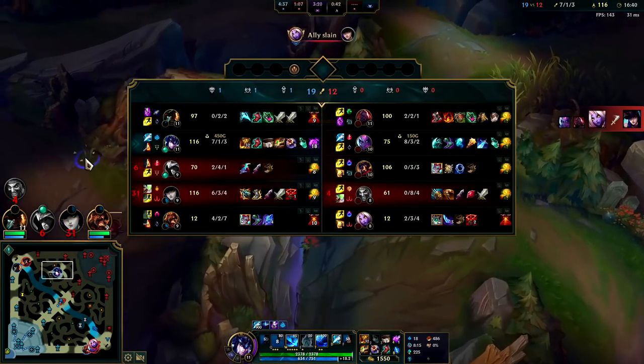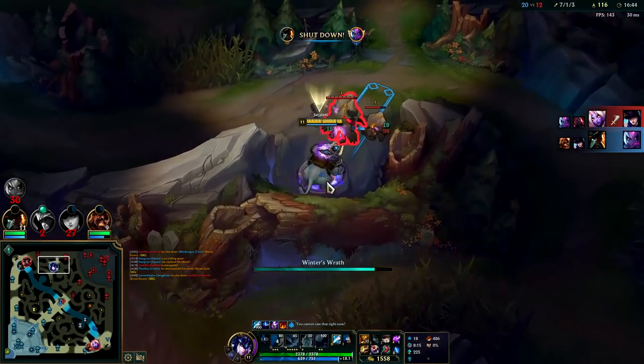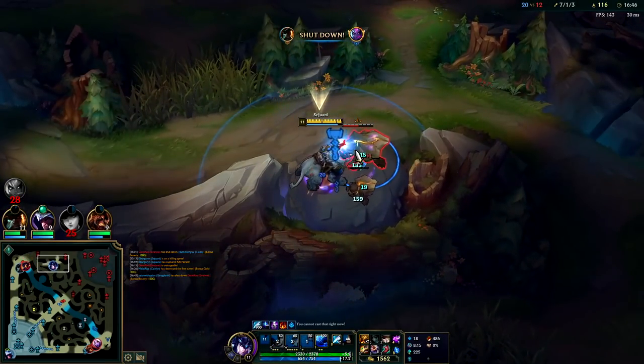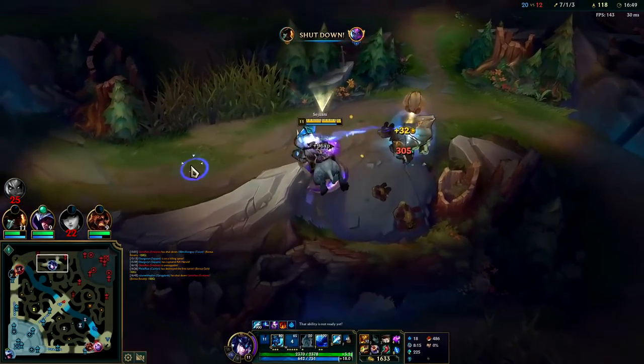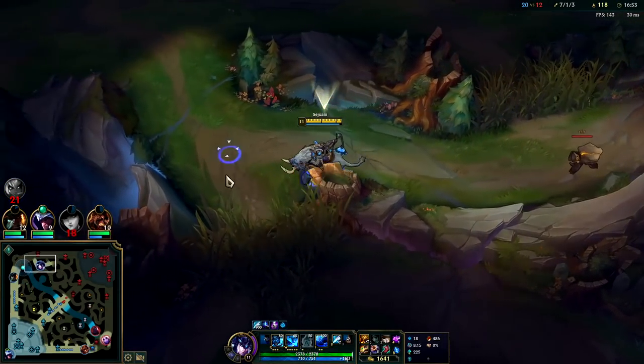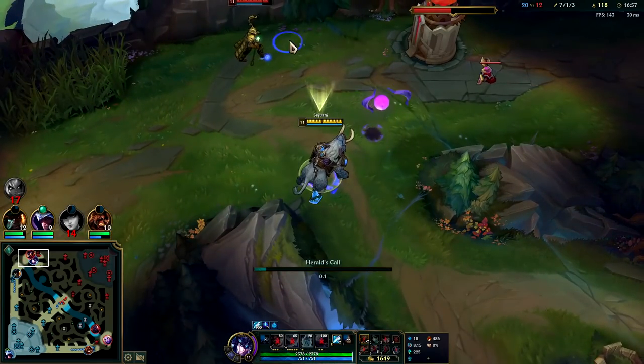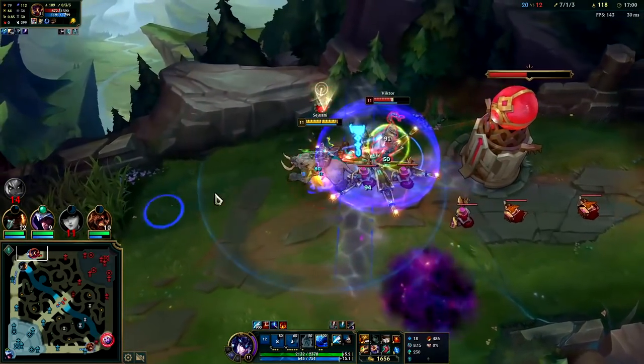Evelyn's pushing bot side right now. She's lost a huge amount of CS compared to us on raptors being up. We'll go top with our Herald. Gangplank got a shutdown with his R — that's nice. We'll be killing Victor here in a second.